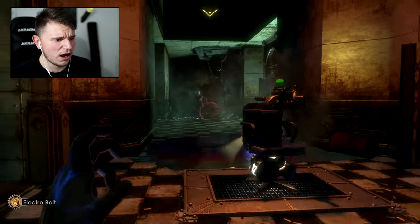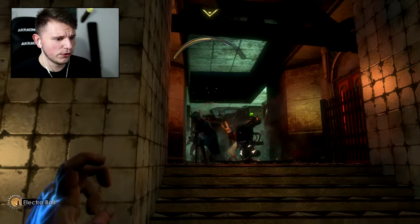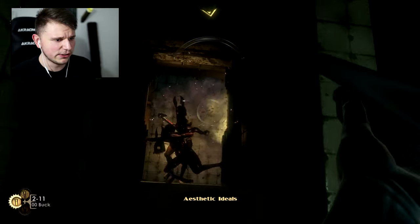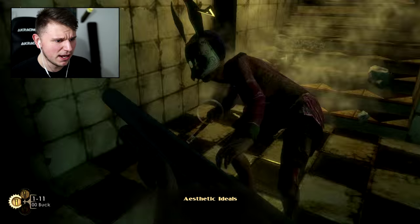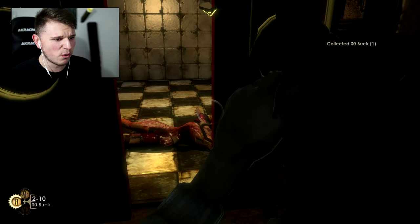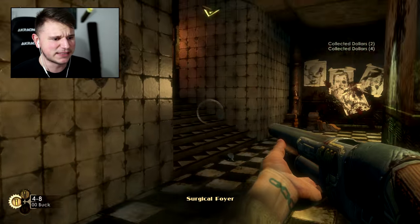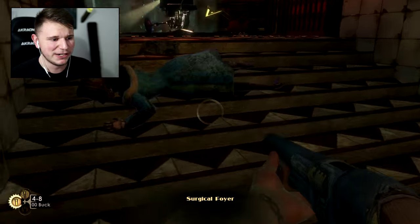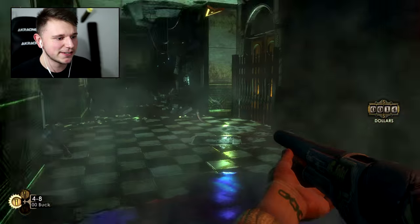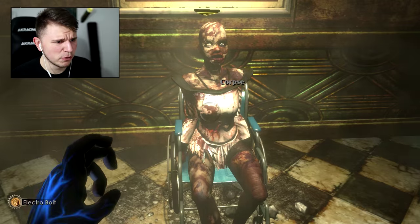Yes, turret! Do the work, turret! Not good, not good - turret didn't do all the work, I need to do some work myself. Shotgun burn! I said I was gonna preserve ammo... well, I lied. It's hard killing people without my shotgun. The shotgun's great, but it's also good to have a turret on your side because turrets are also great.